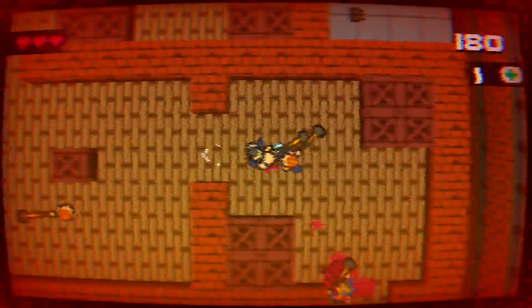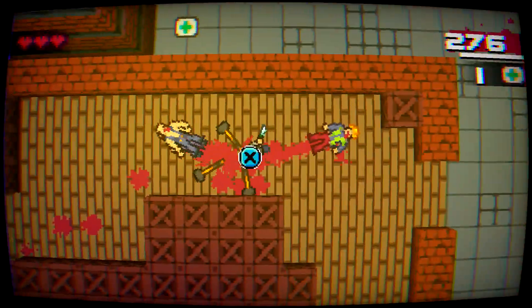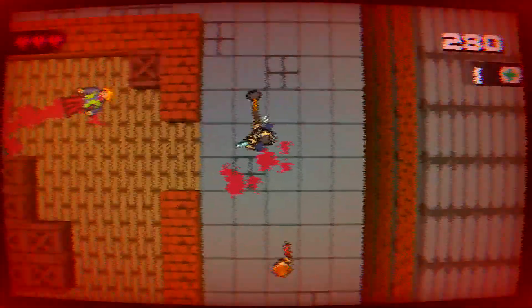Once you get out of this giant warehouse, you're going to pop out right here. Once you get to the next outdoorsy bit, you're going to find the first enemy with the Nail Gun. Be very careful — make sure you take him out, and then make sure you steal his Nail Gun.